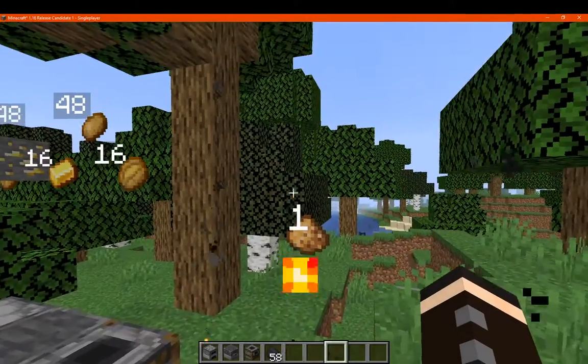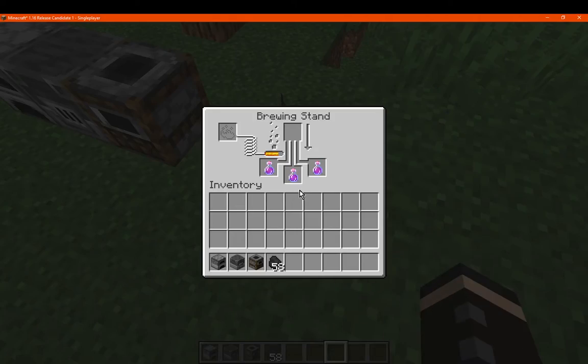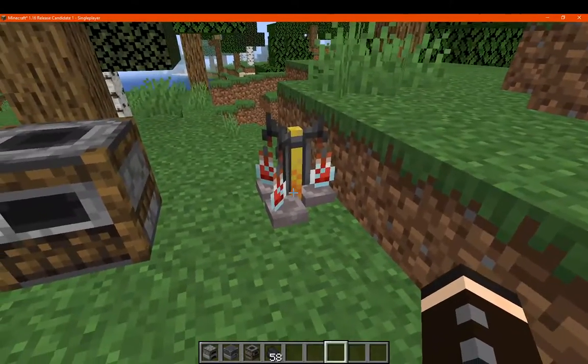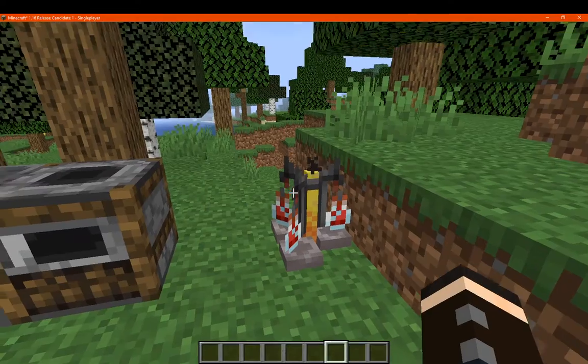But yeah, I don't know about the visual of the potions at all and why that's not really happening. So there's no glowstone particles, like the nether wart showing up, but oh well.